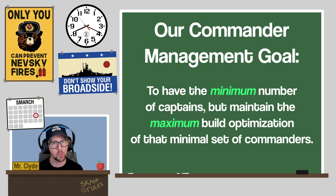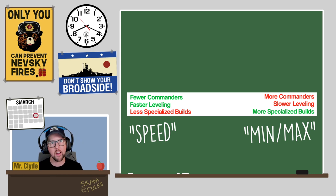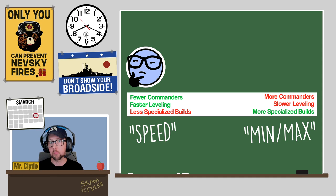Our goal is to have the minimum number of captains but maintain the maximum build optimization of that minimal set of commanders. If we have fewer commanders, we need to grind less XP to push all of our commanders up to 21 points. Some players may opt to have fewer commanders — this strategy favors captain leveling over having perfectly optimized combat builds.